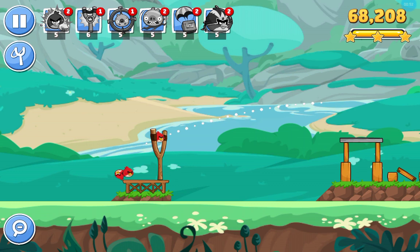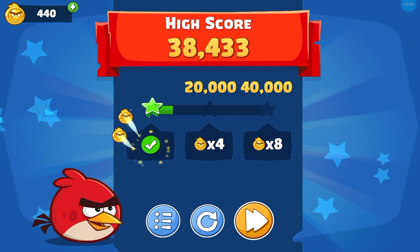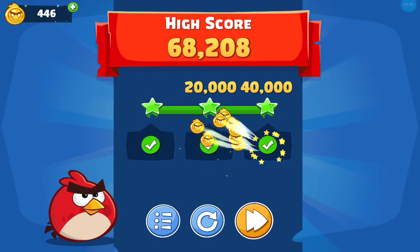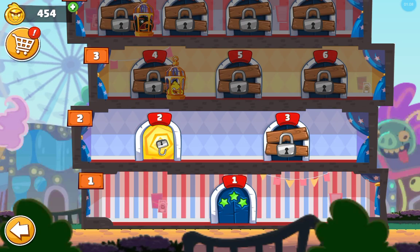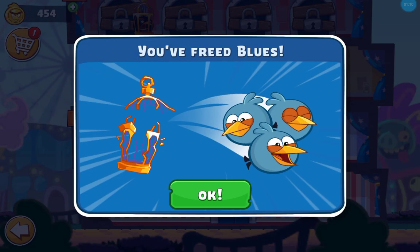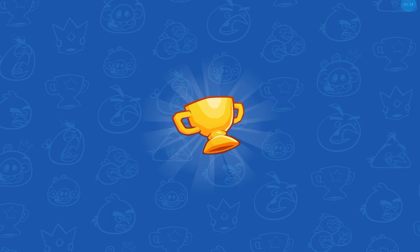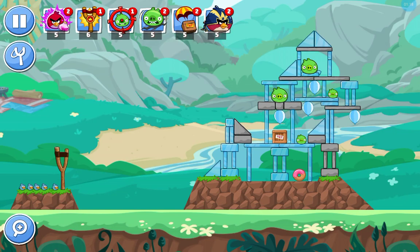Waiting for the game to load the next level. Level 2 coming up. You have freed the Bluebirds. Level 2, you get to use Bluebirds and they're very effective against ice.